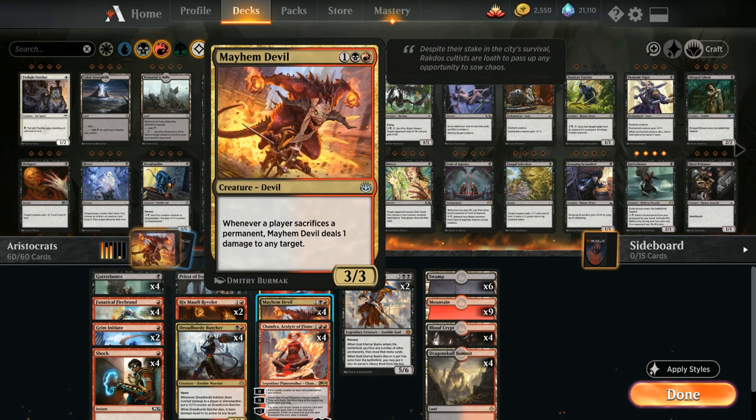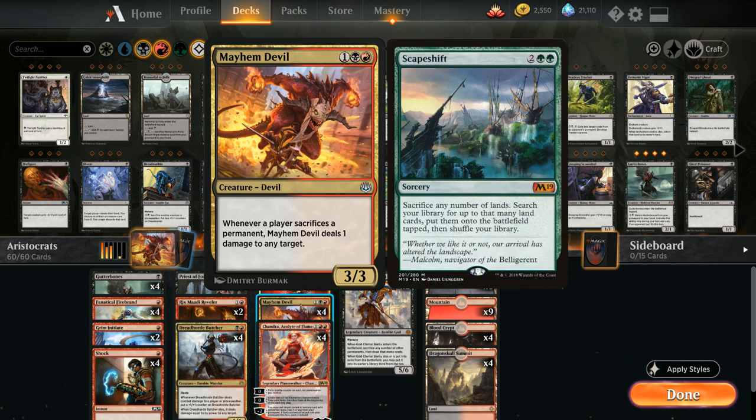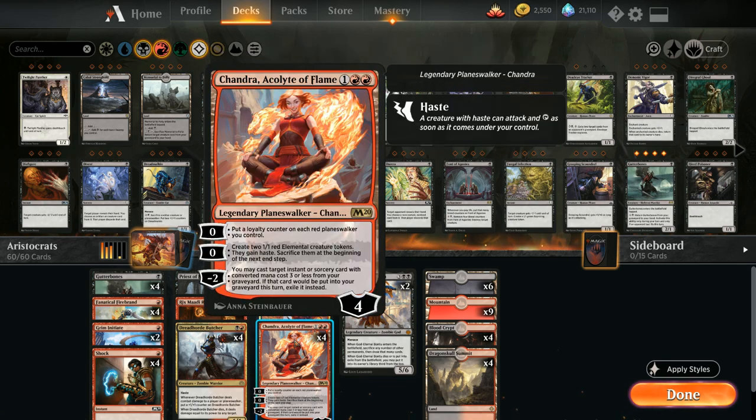The full playset of Mayhem Devil rounds out the three-drops — great built-in synergy throughout the deck. It's also excellent against Scapeshift decks: if the opponent sacrifices a bunch of lands for a big Scapeshift to make zombie tokens with Field of the Dead, the Devil deals one damage per sacrificed land, which often means the opponent simply can't cast Scapeshift without dying.